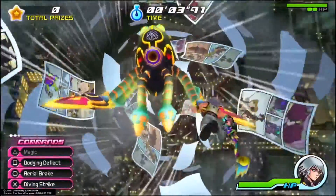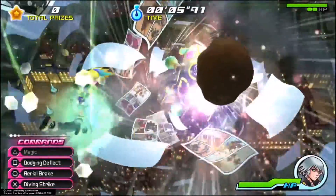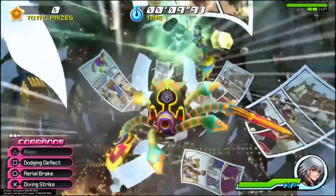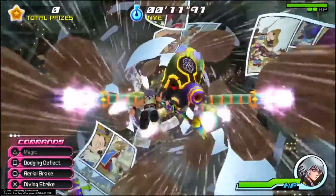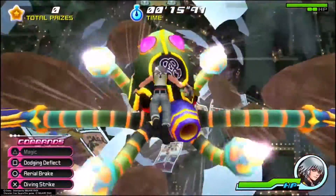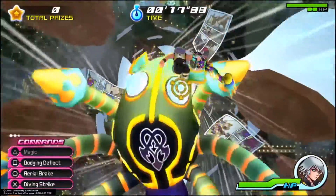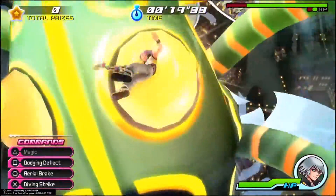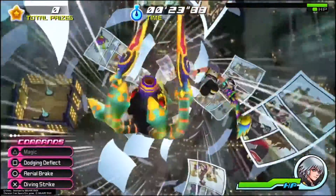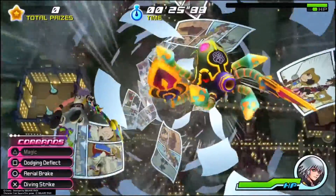Brawl Amari starts off the same way as he did when Sora faced him, except he's only going to do one attack out of the set that he had before, until he goes ahead and does this attack where he comes at you, and you have to slow down in order to avoid being hit. Once you do that, he becomes vulnerable and you can take out one of his weak spots. Then it's going to be a rinse and repeat.